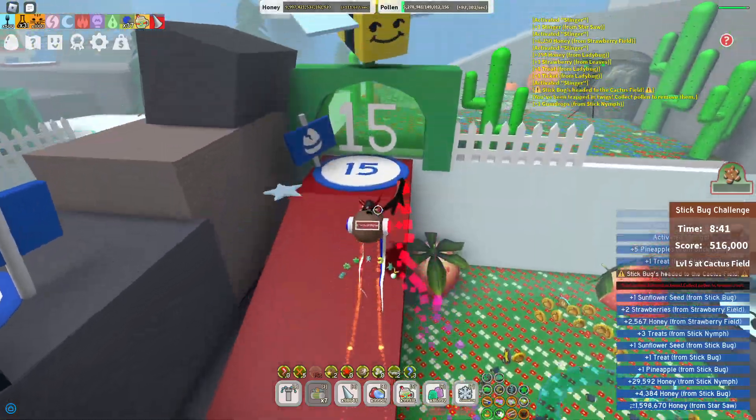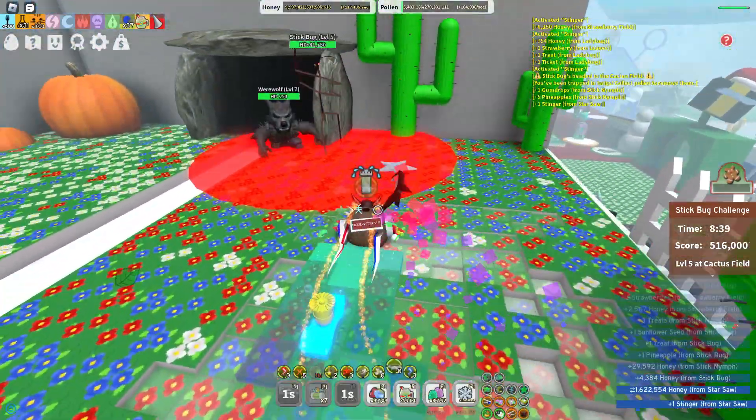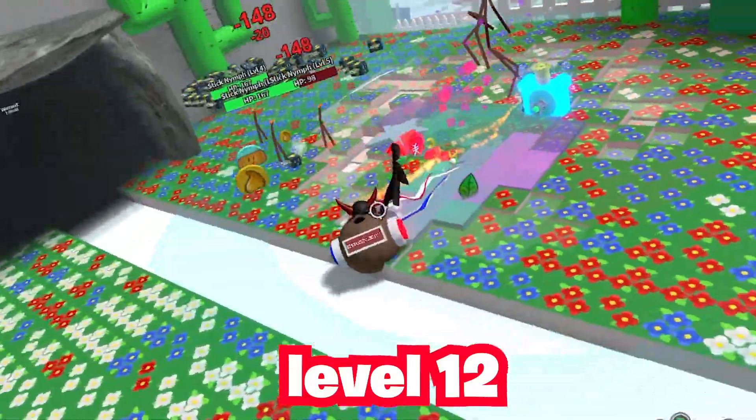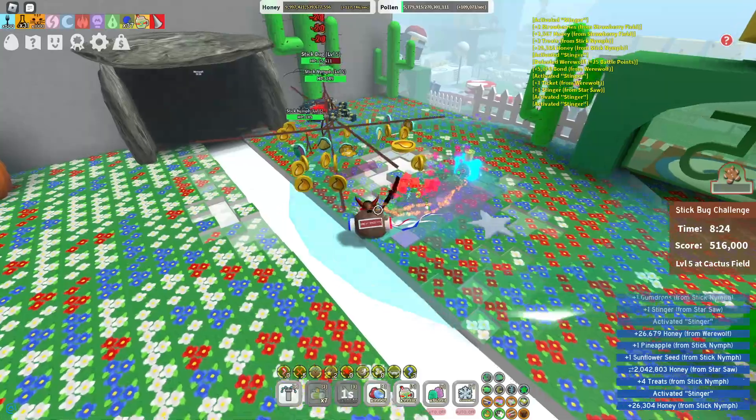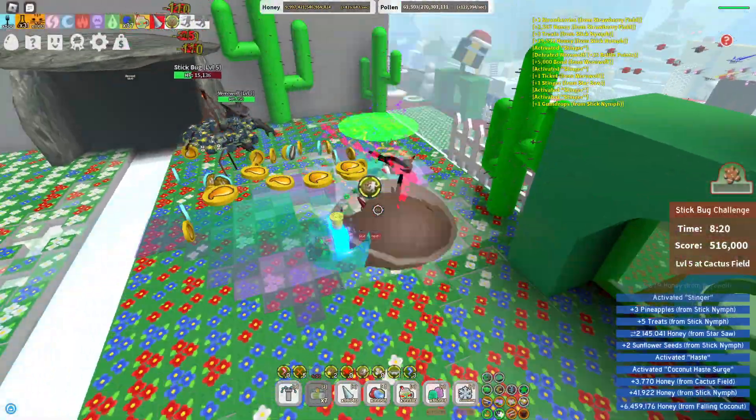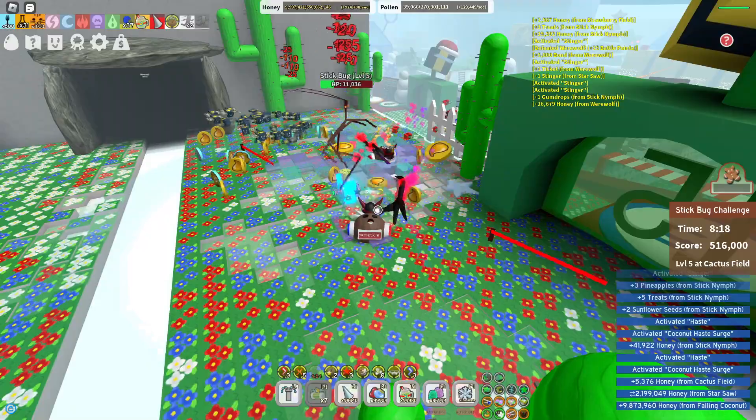Let's see if I can even get to like a diamond Stickbug Amulet - I think that's level 12 or something. I don't actually have anyone to help me, but just as I say that, someone's doing it. I just got blessed too! Wait, where is he going? He left me - why?!